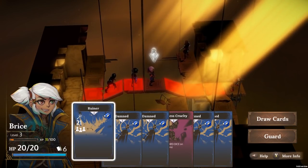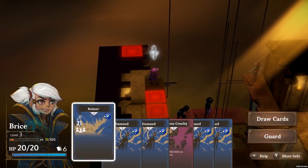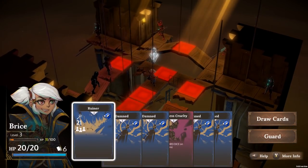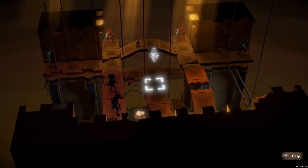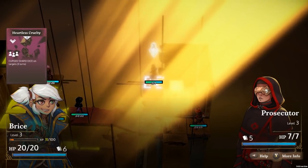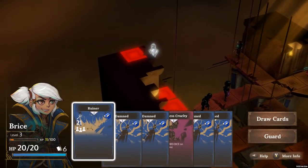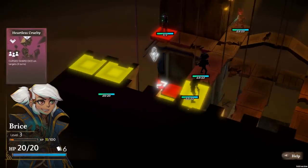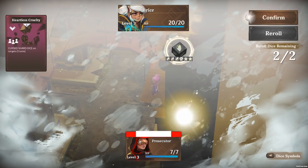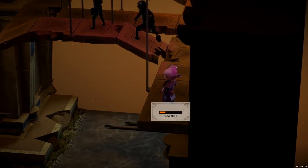Let's test damned — nope. Is it because there are no interconnecting blocks? Yeah, just out of range. Only heartless cruelty — I don't know if this is gonna work, but yeah, it will work. It's not gonna do damage to him, but it messes up his shard dice, so he's gonna do less damage.